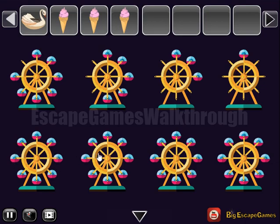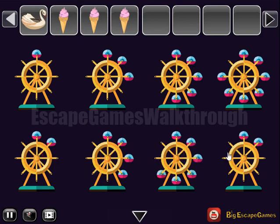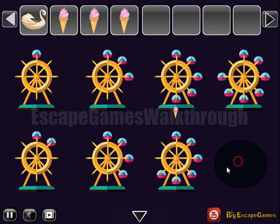Here we have 8, 6, 4 and 2. Let's arrange them in direct order: 1, 3, 5, 7 on the top, and 2, 4, 6 and 8 on the bottom. So we've got an ice cream. Now we can use these ice creams to go to the third part of the park.